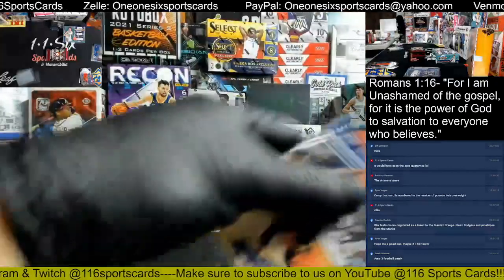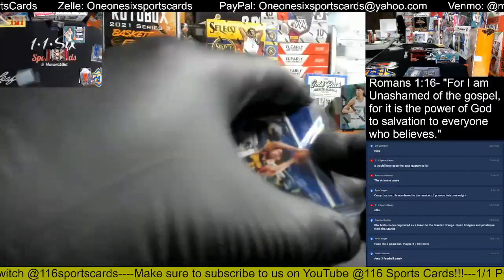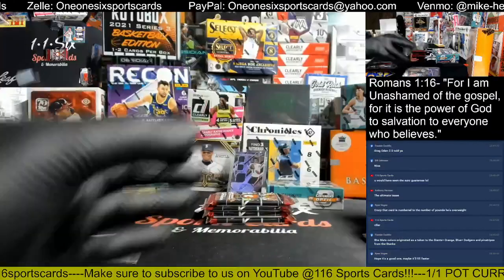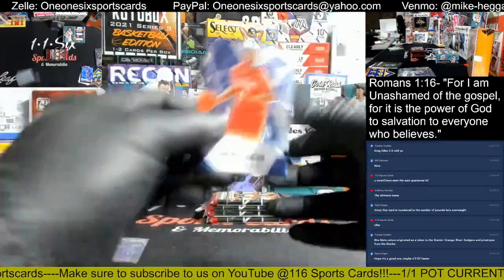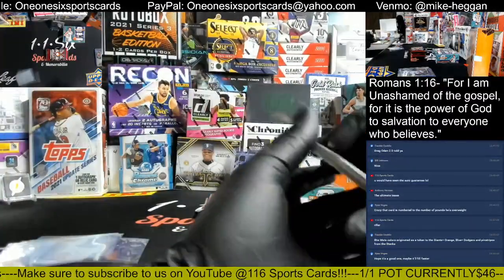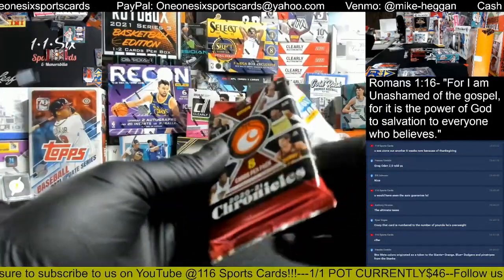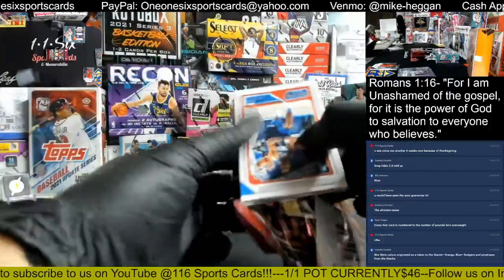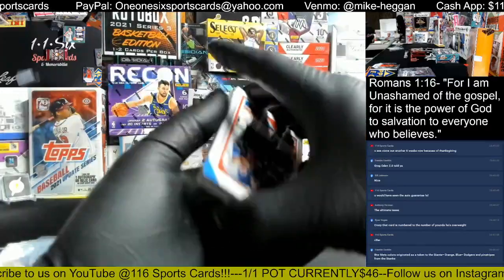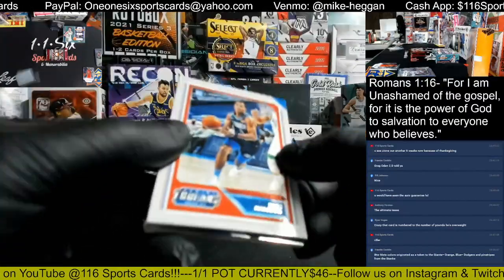Sleeve and top load Wiseman, going to top load that Tyrese too. There's that Zion Honors — that was non-numbered, nice looking card. That'd be a nice product. Theo Maladon rookie base, Jokic Chronicles.